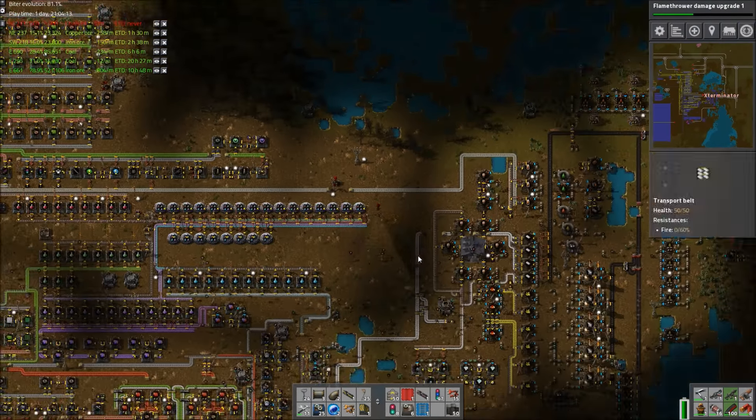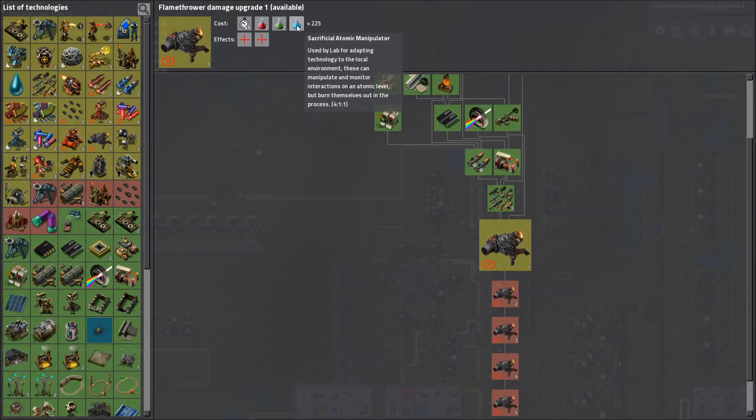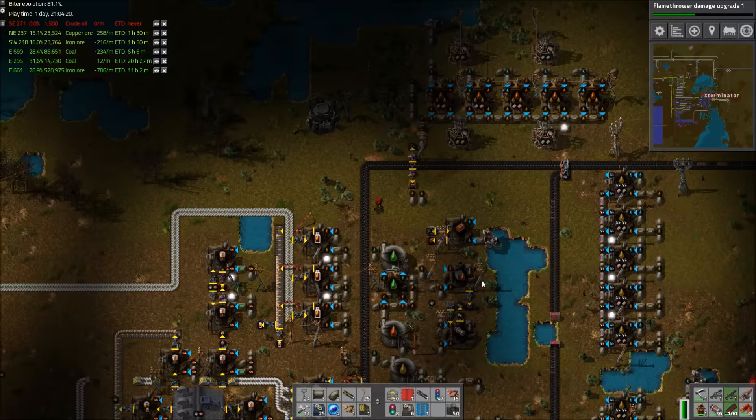Thanks to our science cost tweaker mod, they're actually really expensive. The first one is already 550 of every science pack, which is quite a lot.